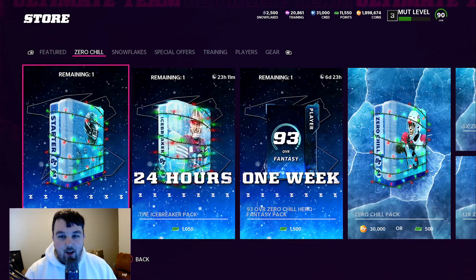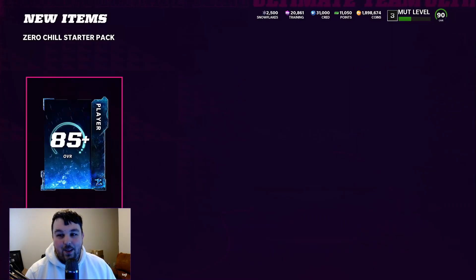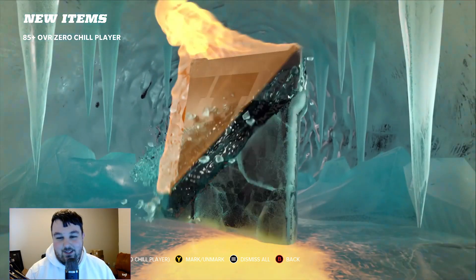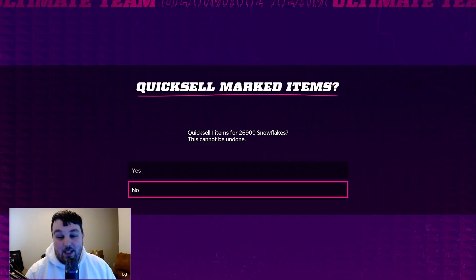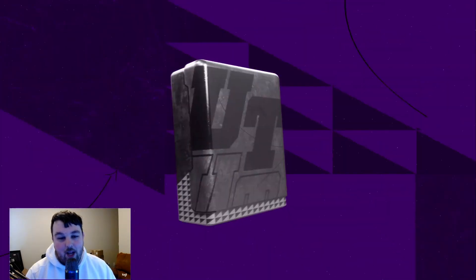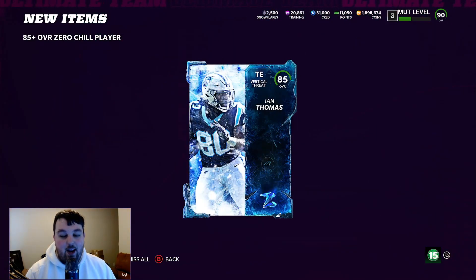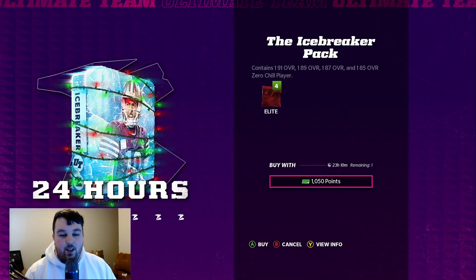Let's open up these packs. The Zero Chill starter contains 85-pluses. First pull is an 89 Taylor Wrap — quick selling that gives around 26,000 to 27,000 snowflakes. Then we get an 85, which is only 6,000 snowflakes. So right there we got a little over 30,000 snowflakes total. We'll have to feel out the value of snowflakes versus coins to decide what's worth selling versus quick selling.